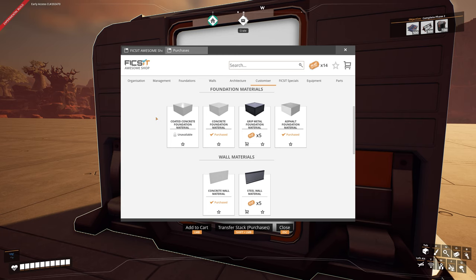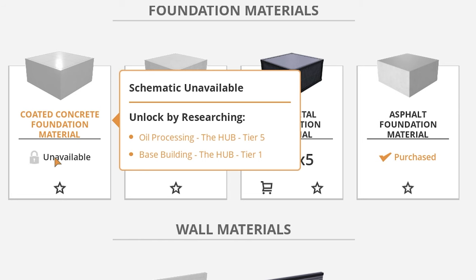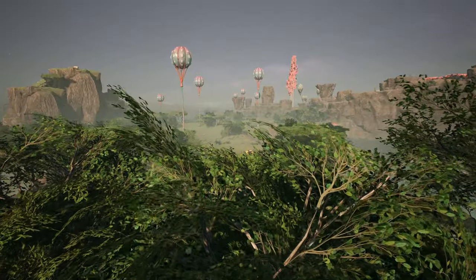If you're early game and you see an item marked as unavailable, it'll tell you exactly what you need — for example, 'unlock by researching oil processing in the hub at Tier 5, and base building in the hub at Tier 1.' That's because coated concrete requires plastic.